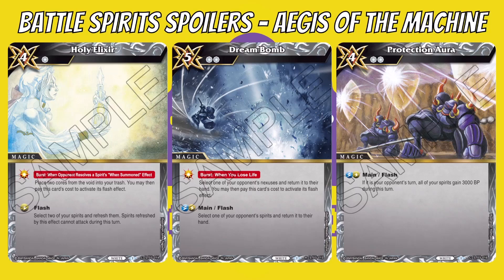Dream Bomb is a five-cost with two cost reduction and has a burst that triggers when you lose a life: select one of your opponent's nexuses and return it to their hand — so white bounces nexuses rather than destroying them like red does. You may then pay this card's cost to activate its flash effect, which selects one of your opponent's spirits and returns it to hand. It's not as impactful as in some other games since Battle Spirit Saga has no summoning sickness — when you place a spirit, you can attack with it the same turn.